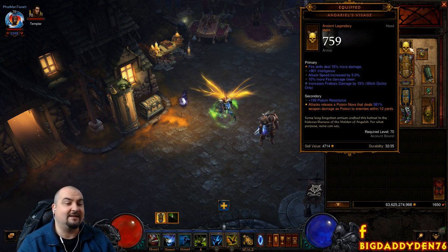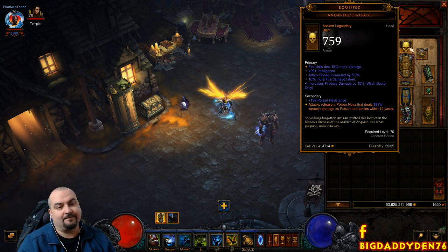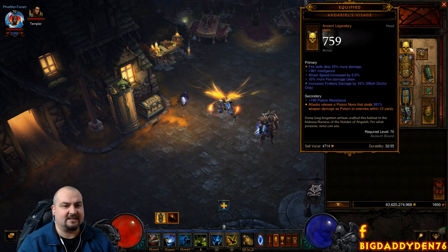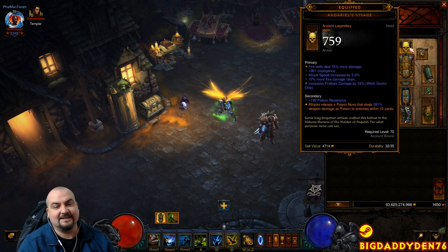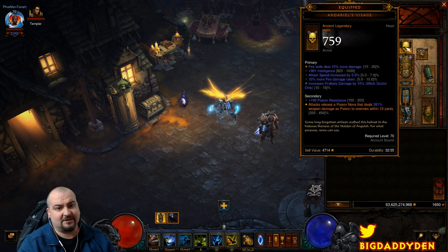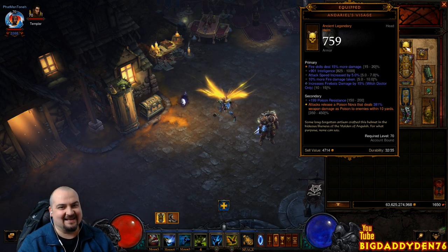For the helm, we use Andariel's Visage — it's a tricky helm to get rolled right, but it's the only helm that gives elemental DPS. We've got fire, attack speed, and Firebats on it. The perfect roll needs crit, and you use the reroll to add more intelligence. Remember, Andariel's does have a debuff — you take more fire damage, so make sure you dodge Desecrate and similar effects or you'll probably die.